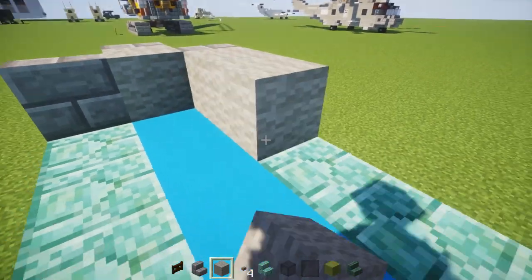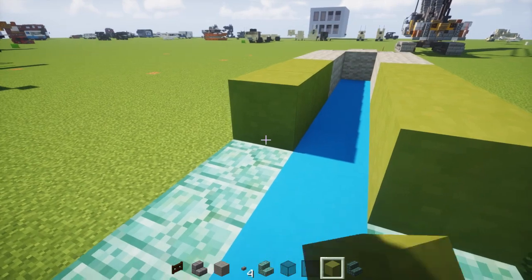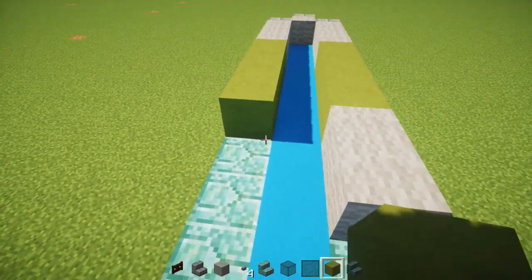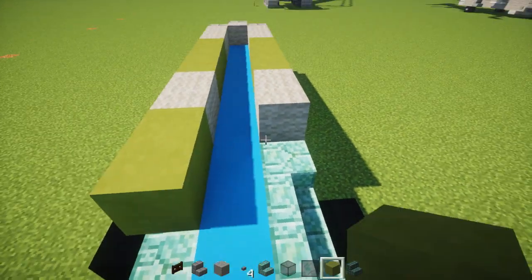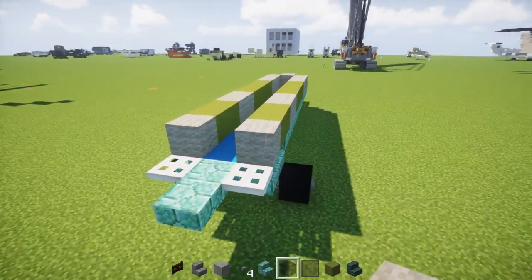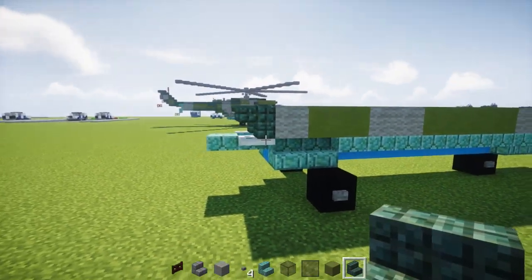And 3 light grey wools on the sides. Then we're going to take 4 lime terracotta blocks and add them. And then 2 greys, and then 2 lime again. So: 2 greys, 2 lime again. And then lastly there's going to be 1 grey. And then an upside down dark prismarine stairs right above this iron trap door.